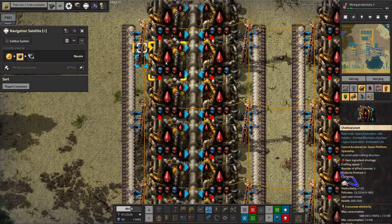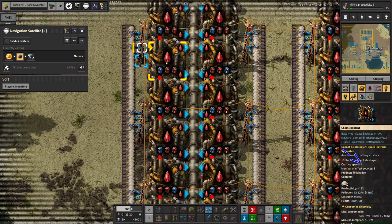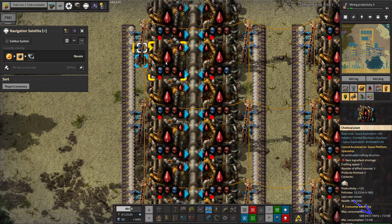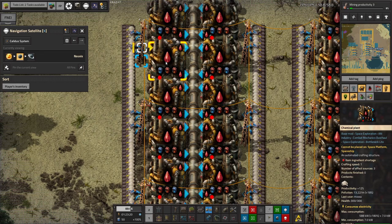Looking at the numbers, we're getting 12% productivity and a speed of 1, meaning the crafting speed has been brought back to normal — the 1 speed module is cancelling out the speed decrease from the 2 productivity modules. But we are getting a plus 180% increase in power use from that. So we're getting a 12% productivity boost but a 180% power increase. Whether you consider that balanced and fair is up to you, but as I say, power is cheap — in fact, power is free, coming essentially from nothing but water.